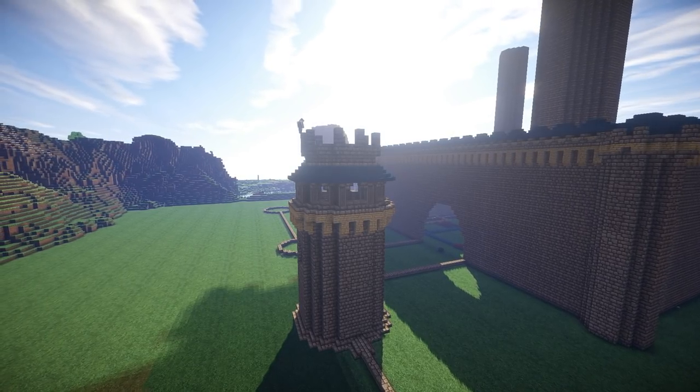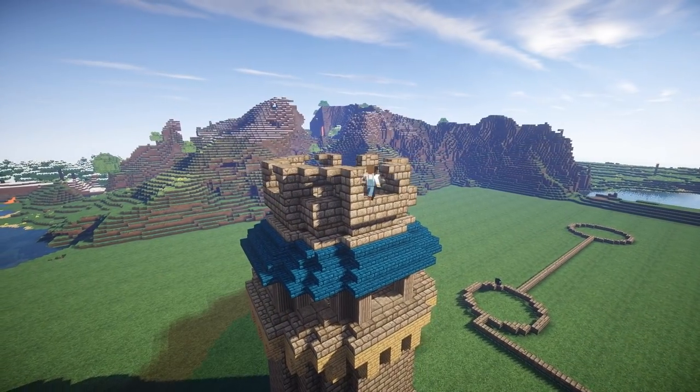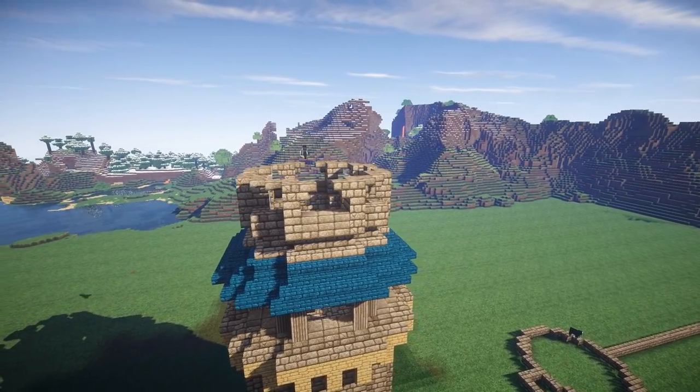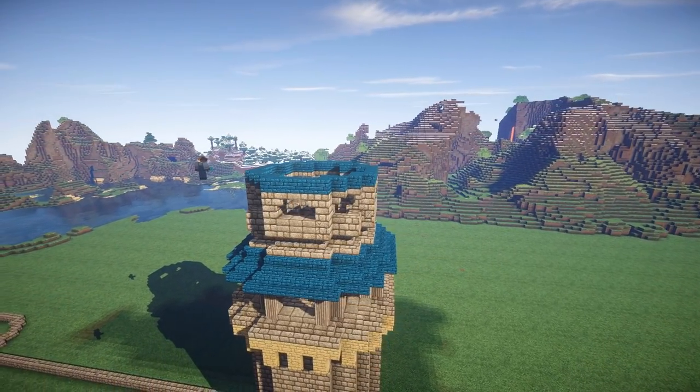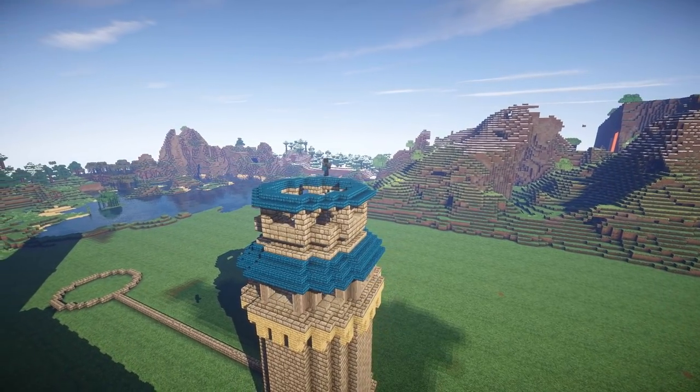Then again, building up even further with more stone bricks, adding upside down stone brick steps as decoration. I've also used stone slabs to add even more differentiation into the walls of this castle tower.